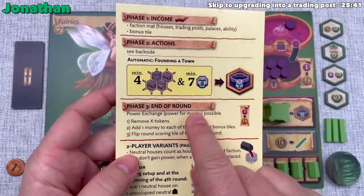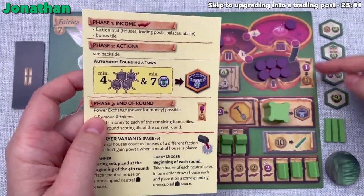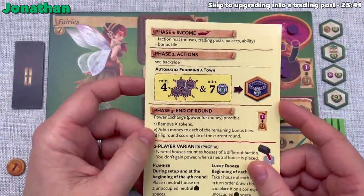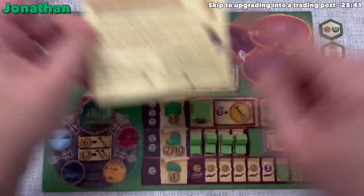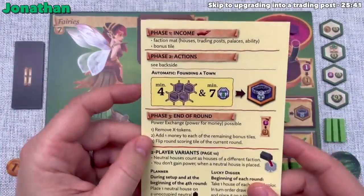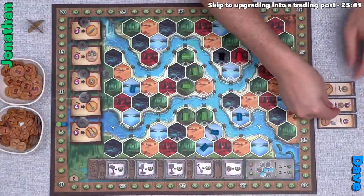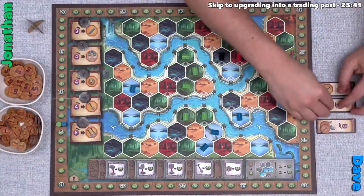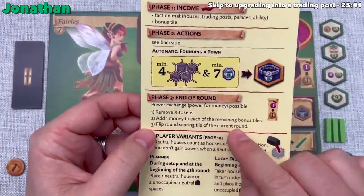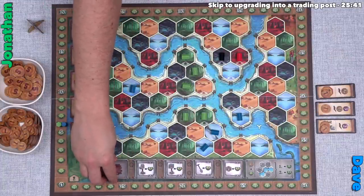It's time for the end-of-round phase. There's an optional power exchange available — moving power down for one money each — but neither player takes it. We remove the X tokens from power actions, opening them up to be used again. We add one money onto each remaining unchosen bonus tile, making them progressively more appealing. Finally, we flip over the round-one scoring tile to show we're done with it and move into round two.